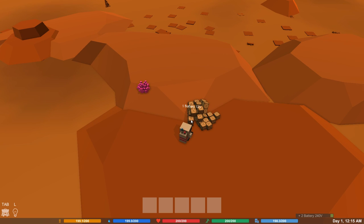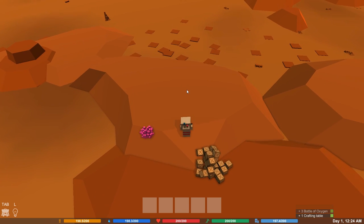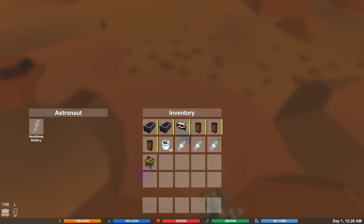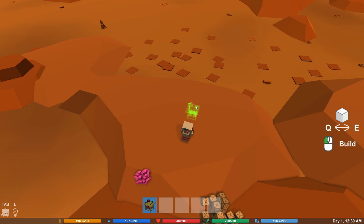Let's pick up some things here. We've got batteries, more batteries, plant pots, oxygen, crafting table - that's what I'm looking for. We're going to set up a little crafting station up here on top of the mountain. Lots of things to make and see and do.